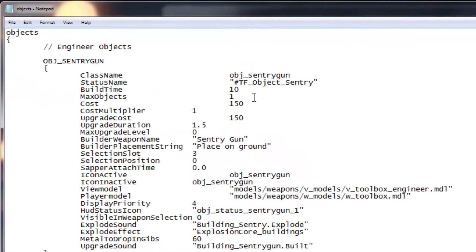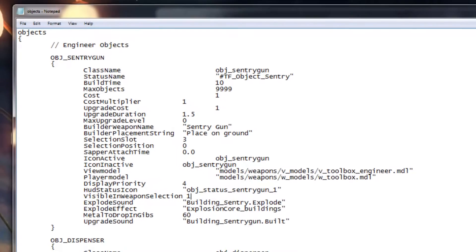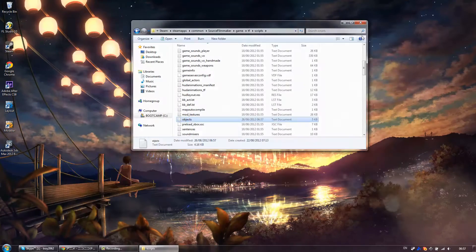There are many options for you to play with in this file, but only four will be changing today. Set Max Objects to 9999, Cost to 1, Upgrade Cost to 1, and Visible in Weapon Selection to 1. Now let's save this file and run Source Filmmaker.